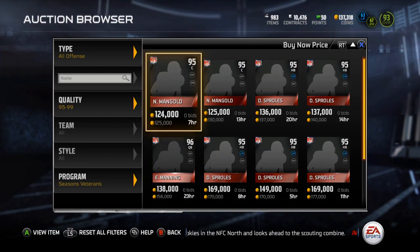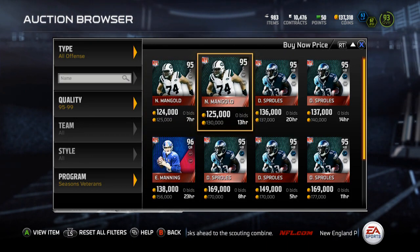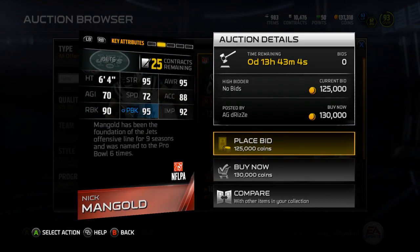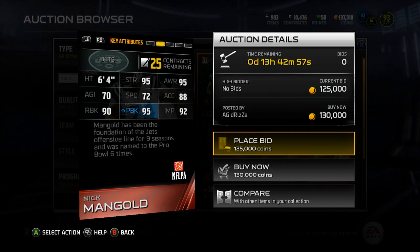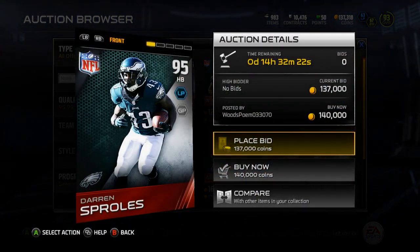For offense in the 95-99 range, we've got Nick Mangold, who I might pick up. He's got 95 strength, 95 awareness, 70 agility, 72 speed, 88 acceleration, 90 run block, 95 pass block, and 92 impact blocking.